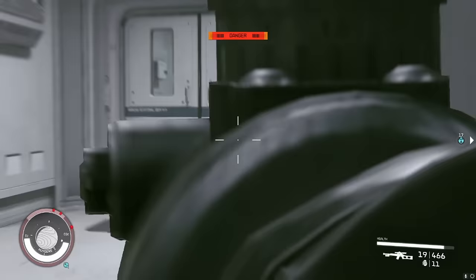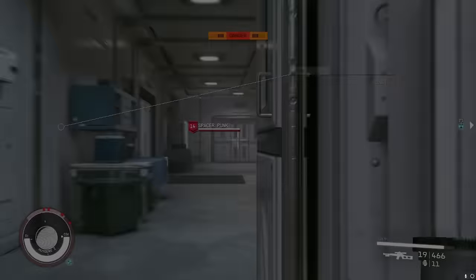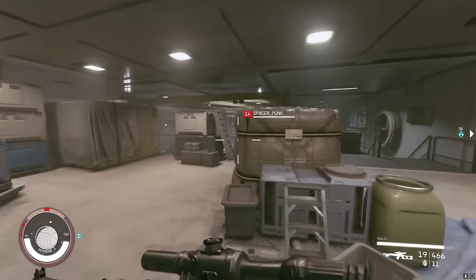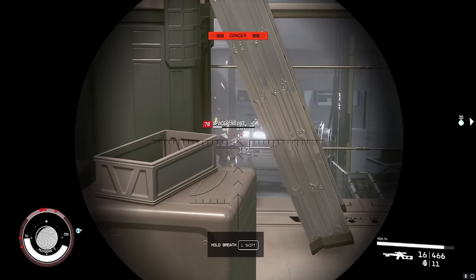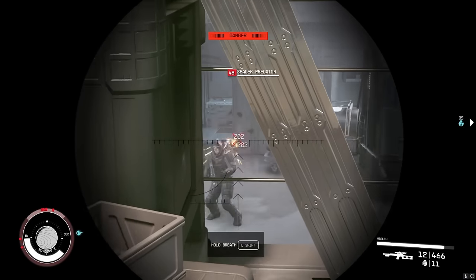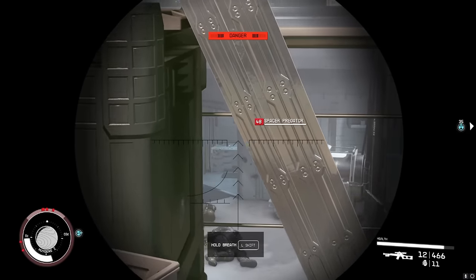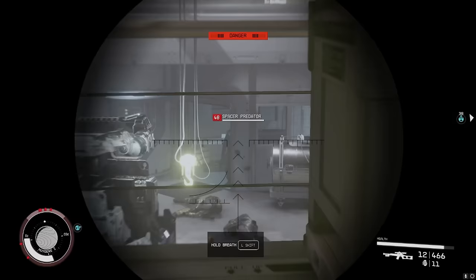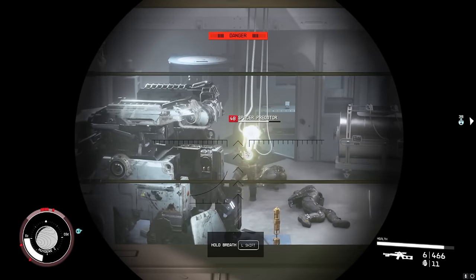I feel like our loadout is too strong for this facility. Spacer punk — come on buddy, open the door. Don't be shy. I'm going to find you out here.